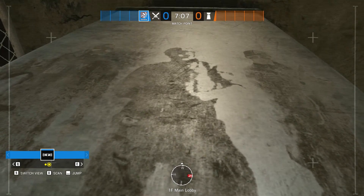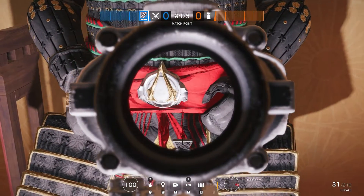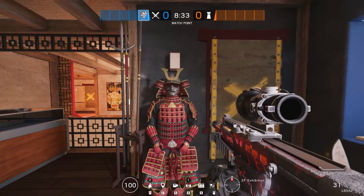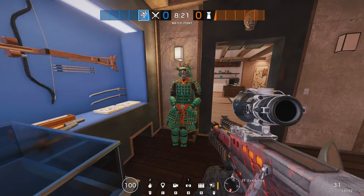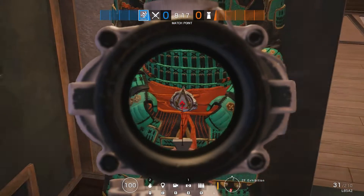Now we're off to the map Skyscraper, and this time it's a nod to the game Assassin's Creed. A few of the armoured statues placed around the map have a very interesting belt buckle which is clearly a nod to the assassins. There are a few of these dotted around so you can go and check them out for yourself.